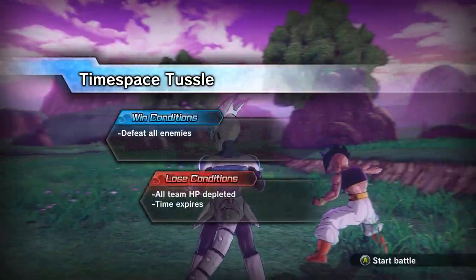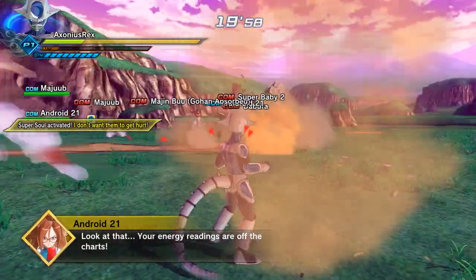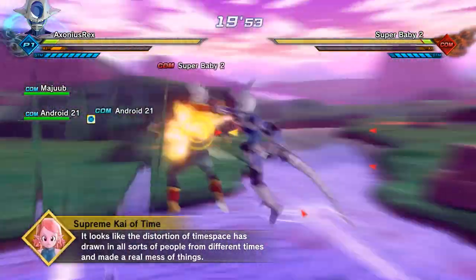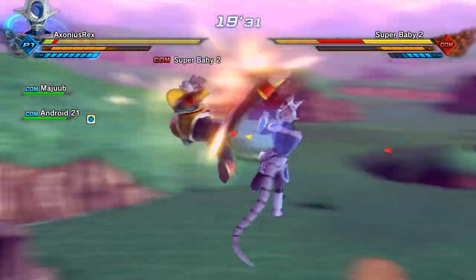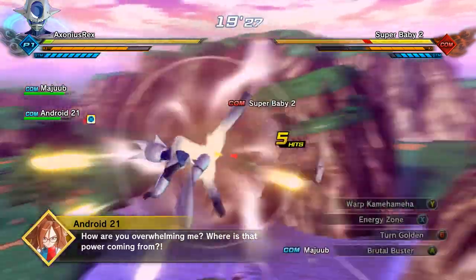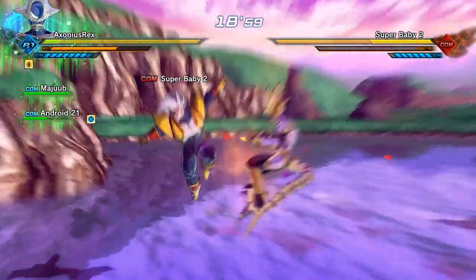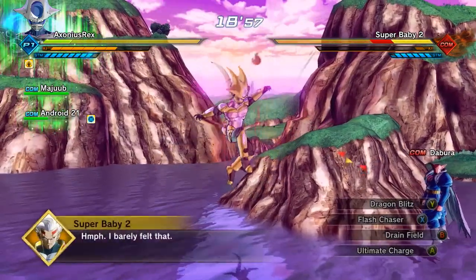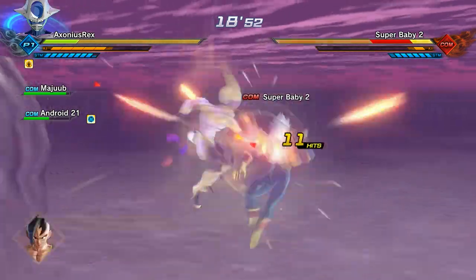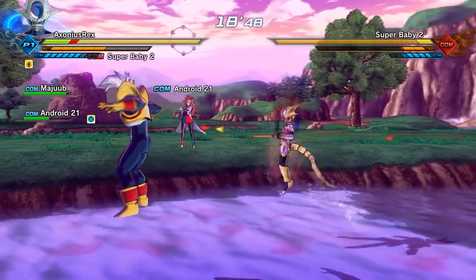You're going to start this mission and you're going to have plenty of time to charge up your ki - I tell a lie. This is the most annoying mission I think I've ever had in a DLC pack, because it's just so frustrating. You're against four enemies at the start and you only have three of you, so someone's getting teamed up on. The characters are unusually aggressive, they have a tendency to spam their ultimates, and they switch characters quite a lot so you'll just get hit in the back constantly.